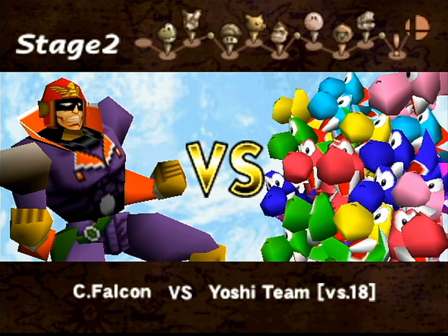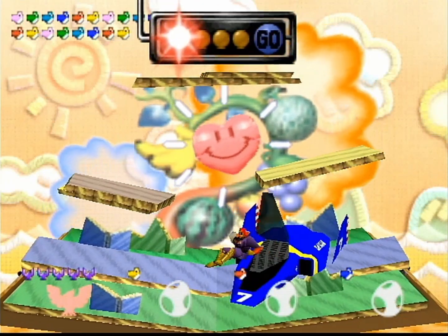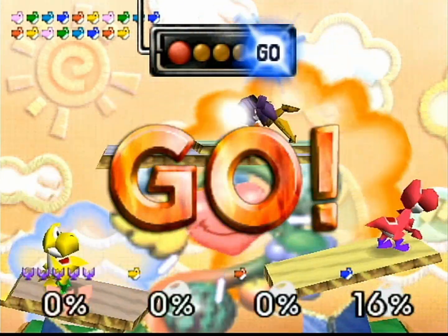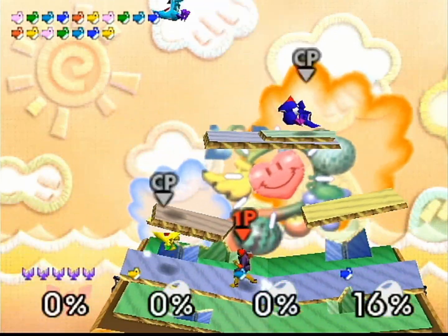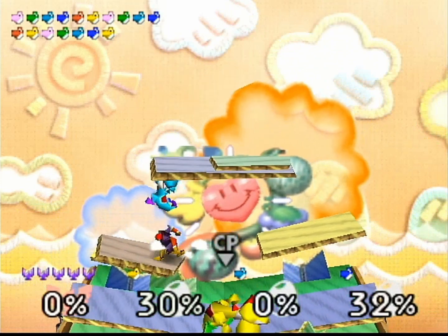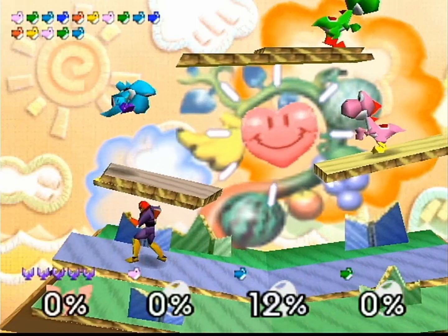Mainly with his specials. His neutral special — probably his most famous and again completely made up for this game — is the Falcon Punch. Literally just a fiery punch with a flame in the shape of a Falcon. That is amazing.